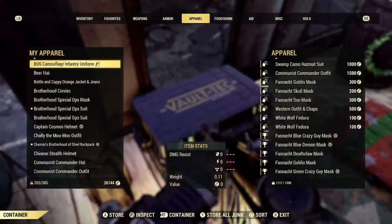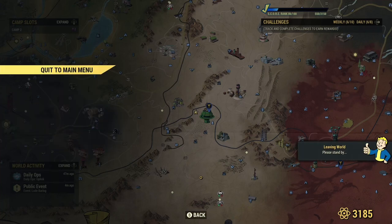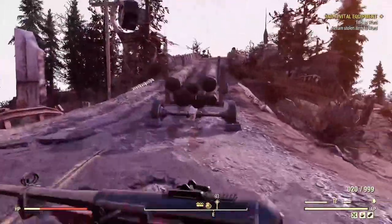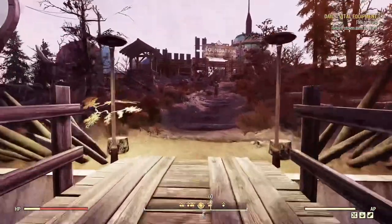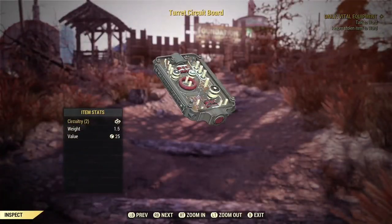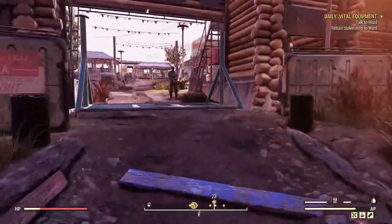Once you have one of these devices, store it in your stash before you activate the quest — it makes things a little easier. After storing it, quit the server. Once you're back in a new server, the quest will be activated and you'll notice the turret circuit board in your inventory. Grab that item out of your inventory and run back up to Ward. The turret circuit board will have a small diamond icon next to it because it's a quest item.